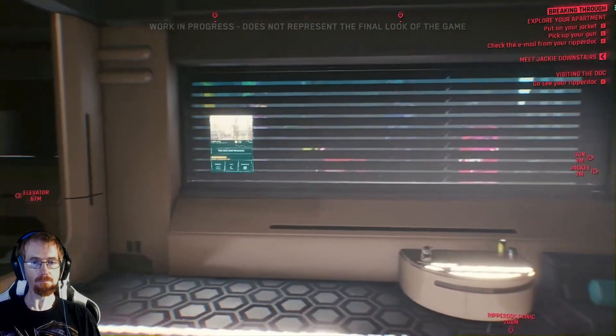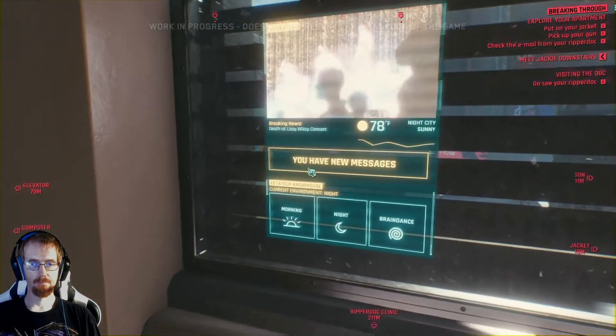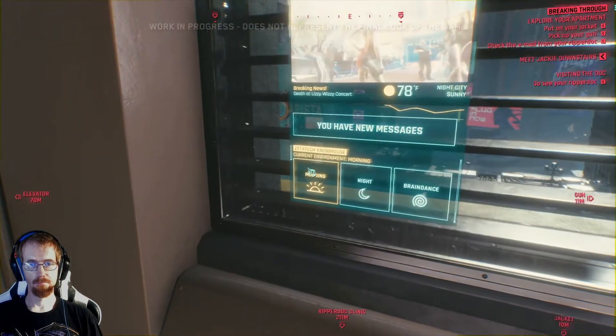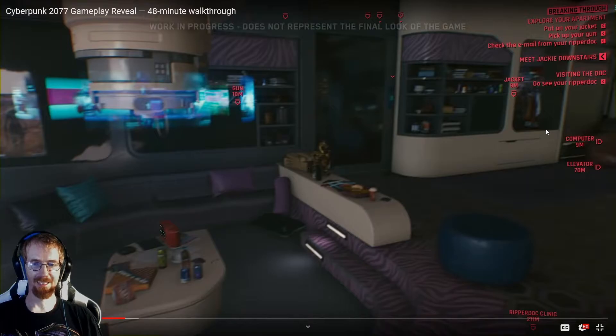Jackie has just told us he has some big news, and we have an appointment with our ripper doc today. Before we leave, let's take a good look around our apartment. I like this — it's giving you access to how the individual character actually lives. You get full access to their apartment, you can see the views from outside. It's a neat little side thing, not particularly important to gameplay but important to the feel of the game. Also, the 1970s sort of inset couch lounge area — that's definitely a throwback. Love it.